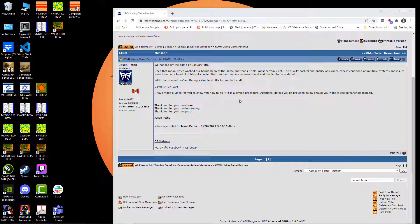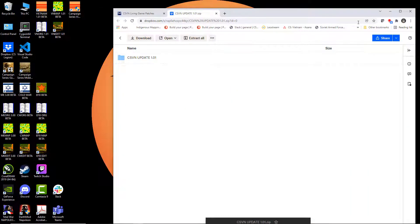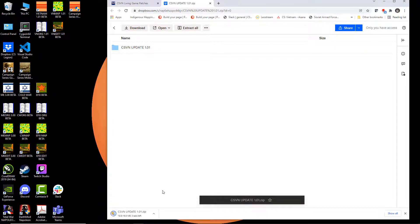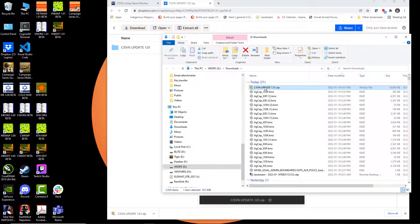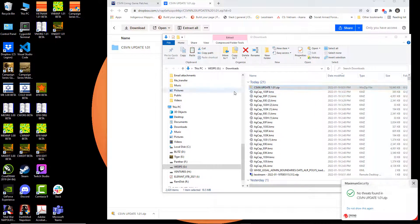Using the mod enabler, it's fairly straightforward. First thing you'll do is download the patch by pressing download. Then you will go to your folder, right-click, and copy or cut it, as I did.